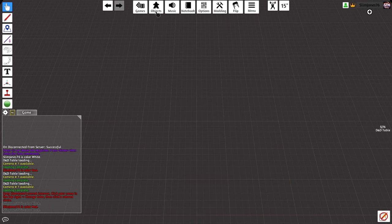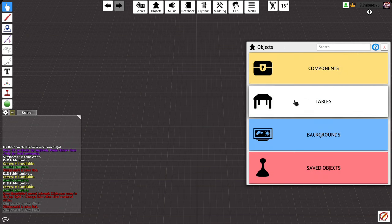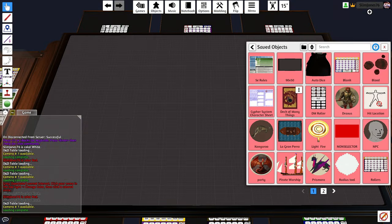To spawn in objects, change the table, or add a panoramic background, select Objects and Components for default objects and to import custom ones, or select Tables to change your table — though I wouldn't recommend that since we're using the Kraken Table. Select Backgrounds to choose from some default backgrounds or upload your own; just keep in mind it has to be a high-resolution panorama. Finally, you can select Saved Objects, where you will find all the objects you have saved, and I'll show you how to do that now.